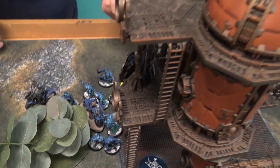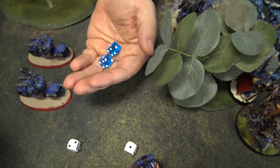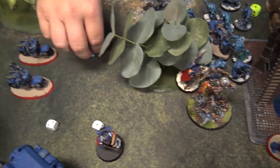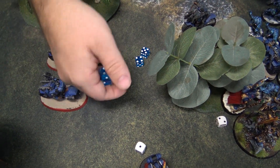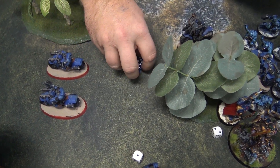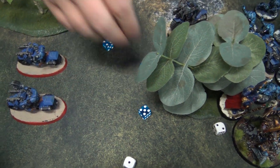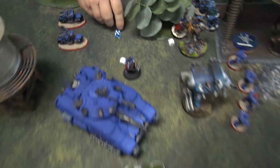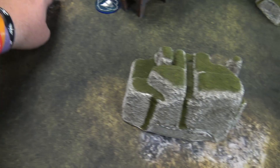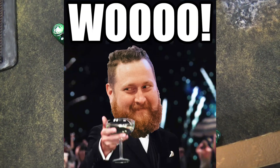Assault phase: Guilliman charges my Aberrants, making it on a six. Tigerius charges in on a seven. Victrix Guard doesn't quite make it. Fight phase: Tigerius attacks with five hits, strength 7 wounding on threes — three wounds, AP minus three, D3 damage each. I spend two CP to interrupt. One Aberrant attacks Tigerius: two picks, one wound at AP minus two, D3 damage — three damage, Tigerius is dead!